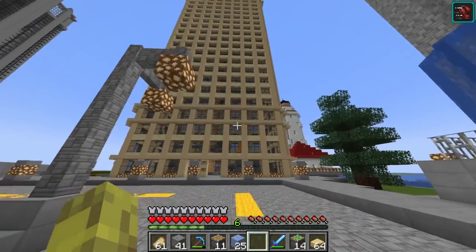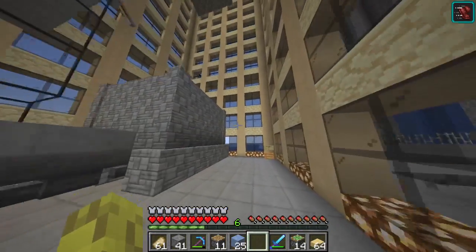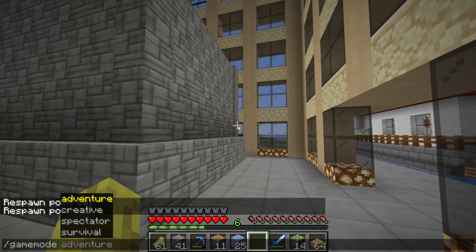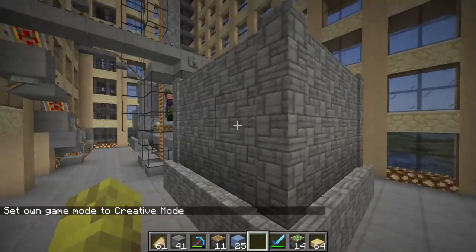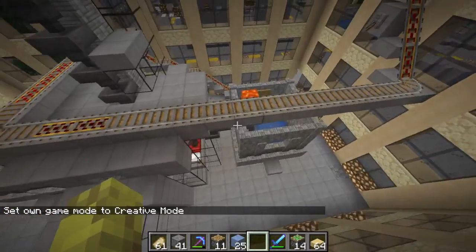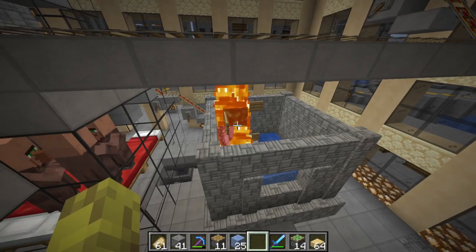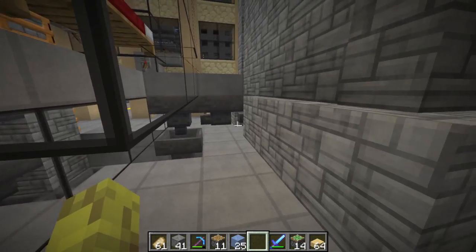Every surface is built on a slab. In case you haven't followed, I'll slip into creative so you can see better. Game mode creative, there we go. I'll fly up. This is one of four iron machines pumping iron into the basement of this large building.